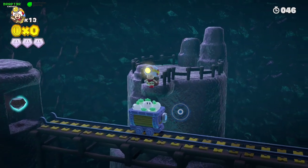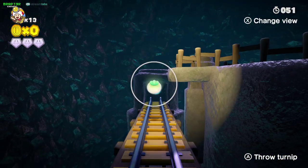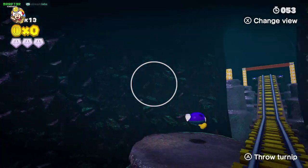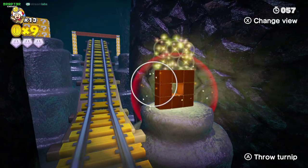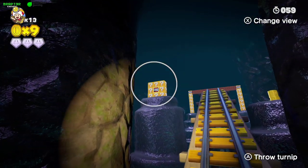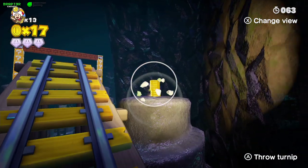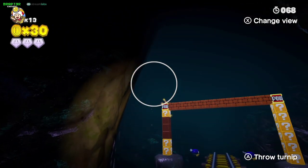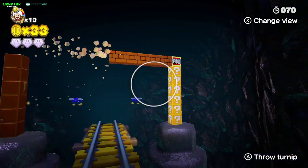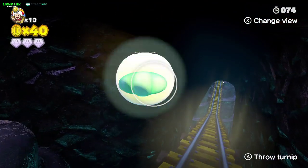So the first thing is fall into this card, look back and throw a turpnik so you can get the first gem. You'll be almost missing the first monster. Don't miss that pole. A couple of coins here. Try not to miss both poles here. And do not miss the monsters here.